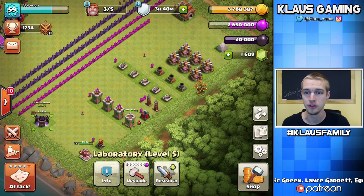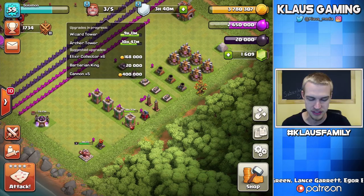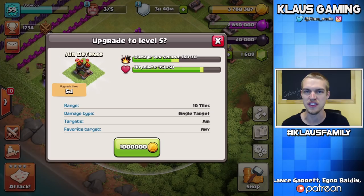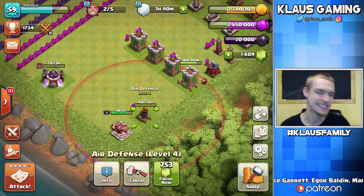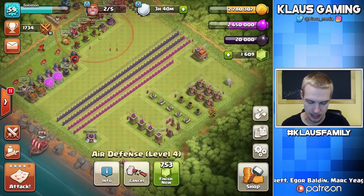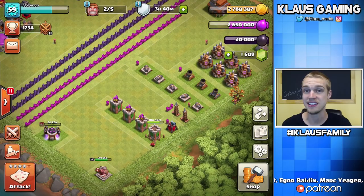We've got three builders left — two of them are going to be done later this evening. I'm filming around noon right now. What I'll do is definitely prioritize this air defense. Let's get this air defense done — a million gold, five-day upgrade. Then I'll move this Wizard Tower over and get this third air defense — I like to keep them grouped together to make this progress base look nice.